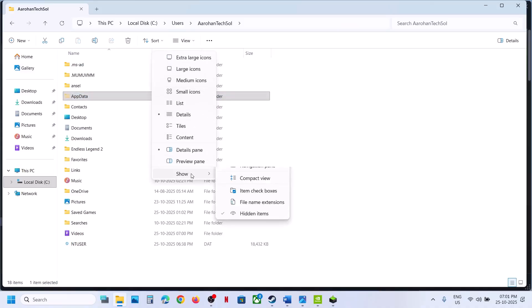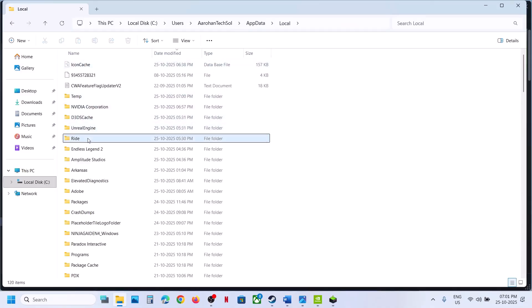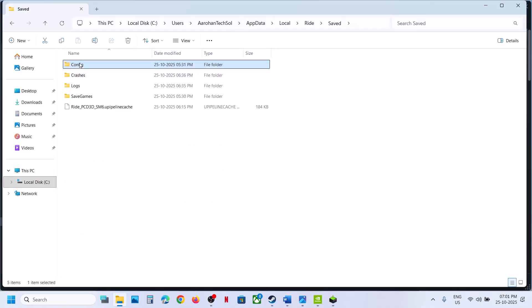If you don't see AppData at the top, click on View, select Show, and put a check on Hidden Items. Open the AppData folder, then open the Local folder, then open the Ride folder. Here you can see the config folder. Right-click and rename this folder. Once you rename it, relaunch the game and then check.